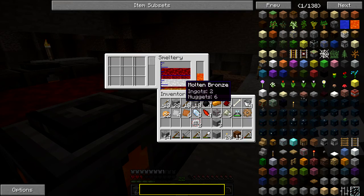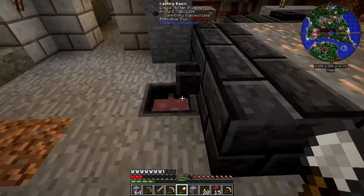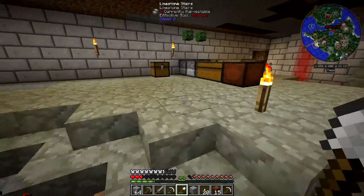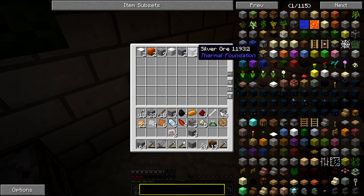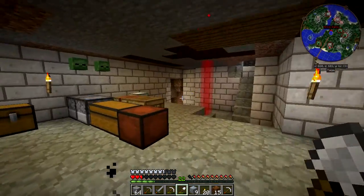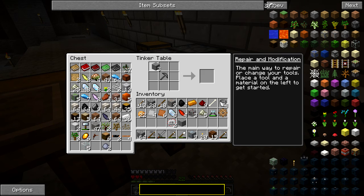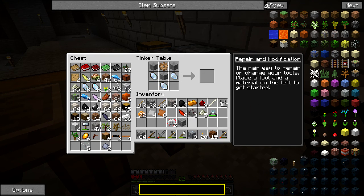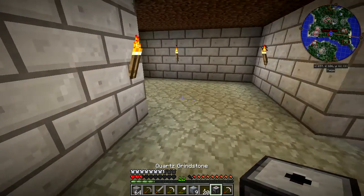We're just going to add — what is this? Molten Bronze, that's interesting. I can't pour anything else out. What do I have here? Silver ore, tin ore. I'm going to try and grab some extra tin ore and chuck it in there. I don't know what this brass was made out of.